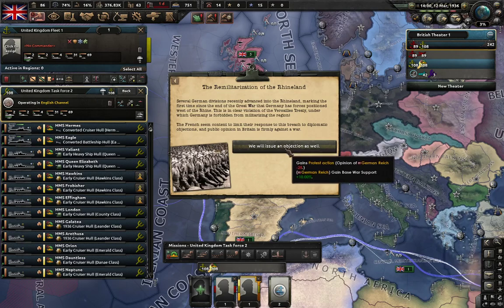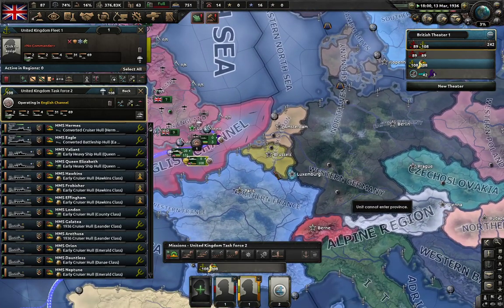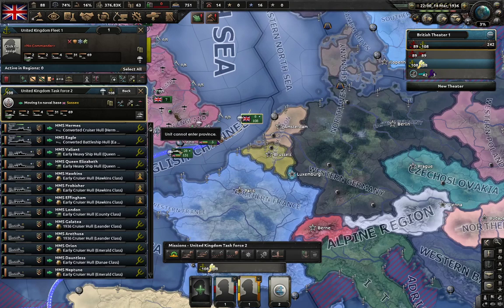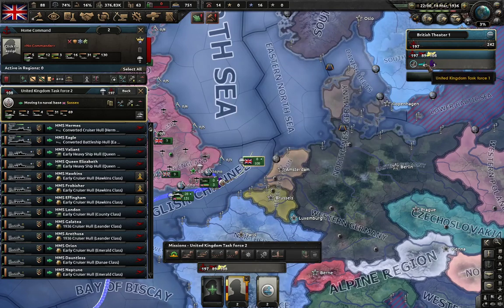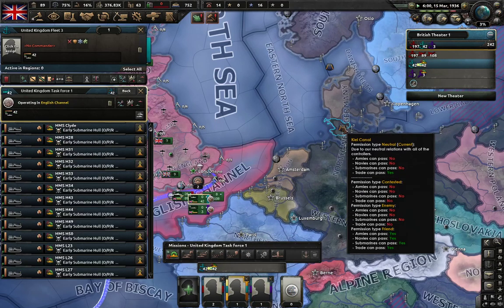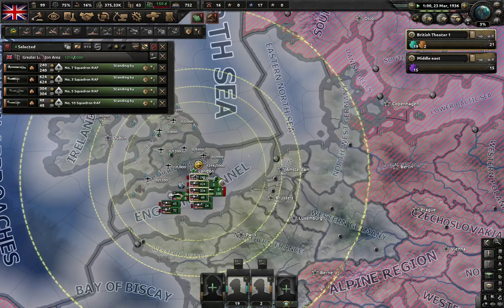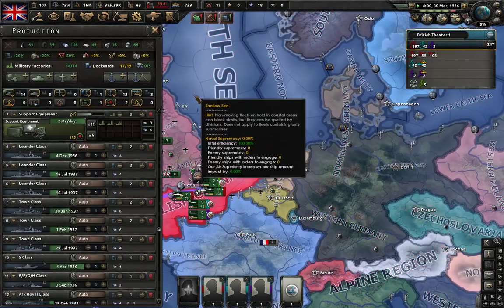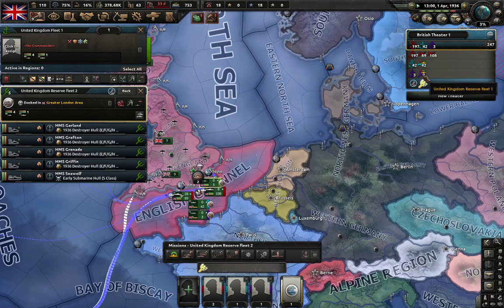Remilitarization of the Rhineland is going on, so we are going to issue an objection. What will happen? Nothing. Okay, we can actually stop these now — let's just make sure they should be okay. Let's put those back, identify them as an aircraft carrier group, and then we carry on with these. When it comes to it, we will do the same with our aircraft. We can actually do it now — more naval dockyards, two again, that's fine. Just increase those and put them out there.